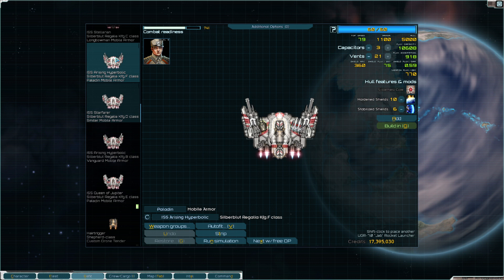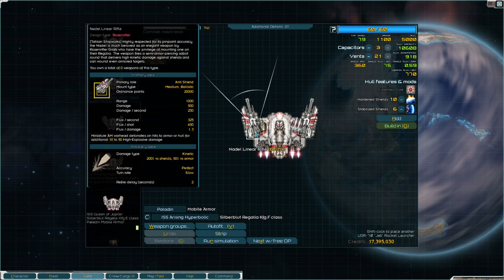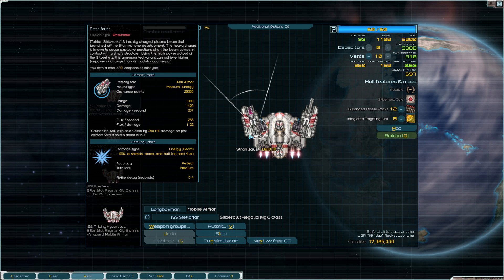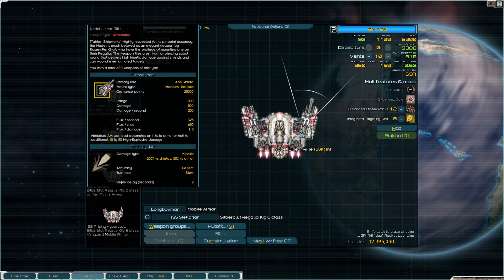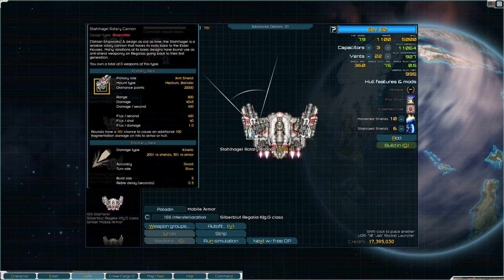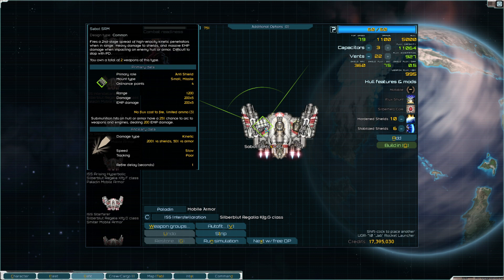What do you have? Two long-range anti-shield guns that hit armor or hull for extra high explosive damage. Zero fire support. You have a beam and an anti-shield gun, weapon stabilizers, machine guns — how exciting. This is a four-point missile launcher.